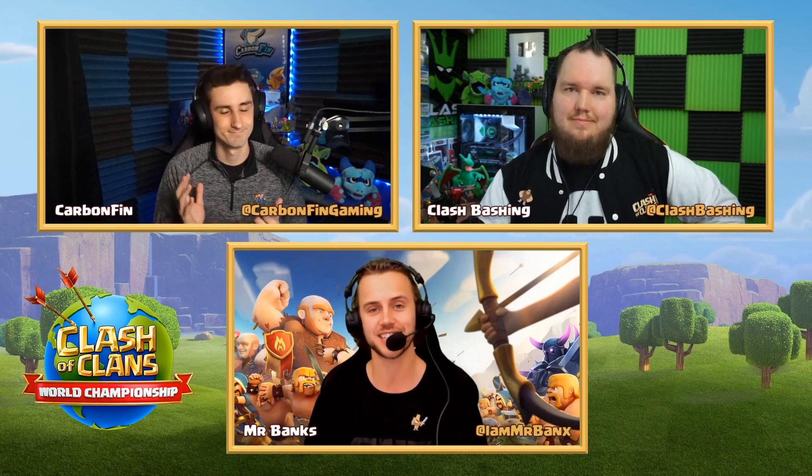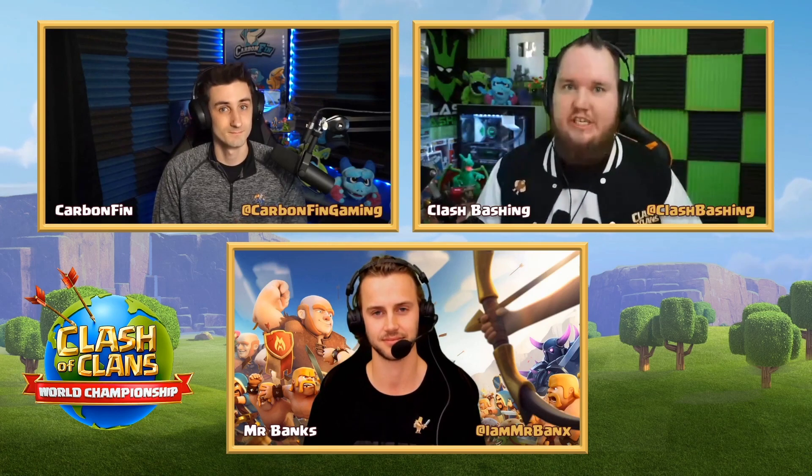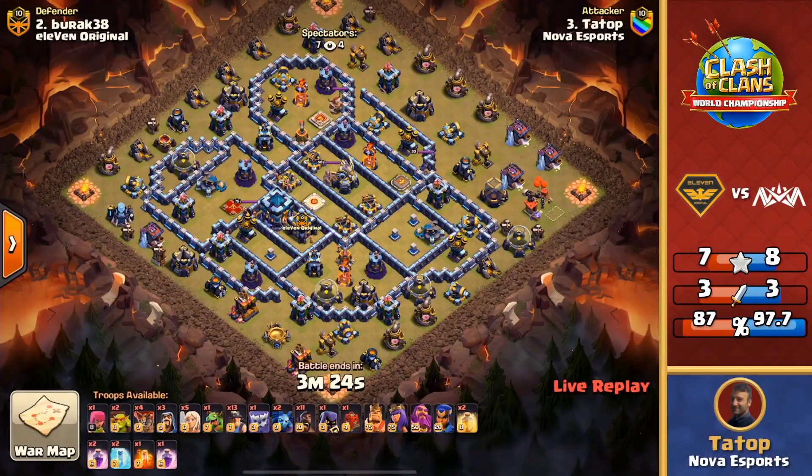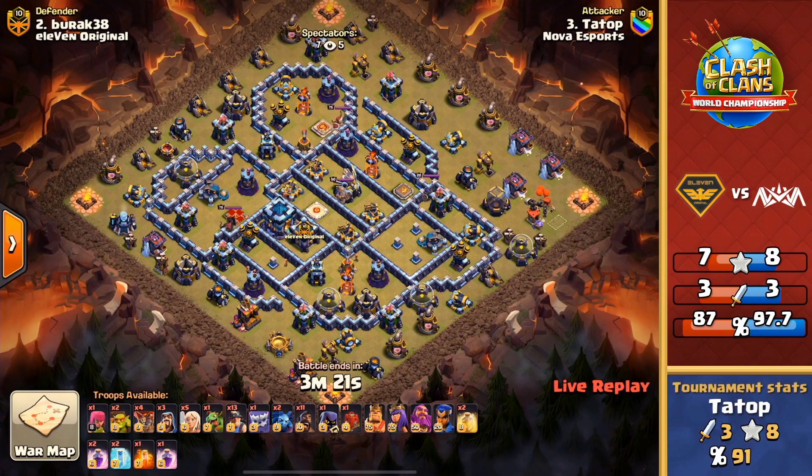Eve Mania not managing to clutch up for 11 Original right there — they had an opening and that was his time to do something big to pull it out of the bag, get that triple, and unfortunately it just didn't happen. Nova's still in the driving seat. However, we have two more attacks apiece to go, so anything can happen — we've seen crazier things. In this format you never know what could happen — one big defense or one big attack from 11 Original and they're right back in it. But Nova's gonna look to keep that pressure on and respond with a huge attack on their fourth. This could really set the tone for the rest of the war.